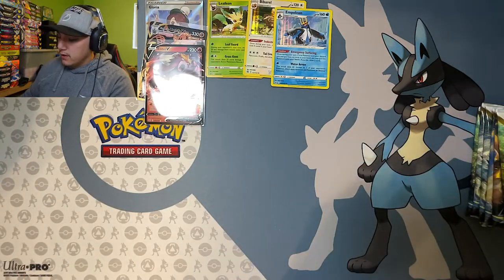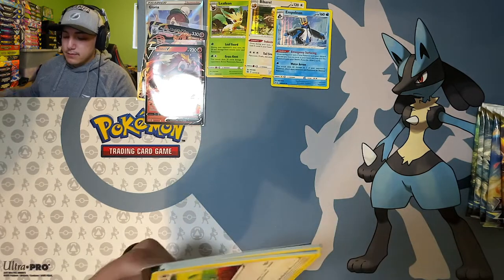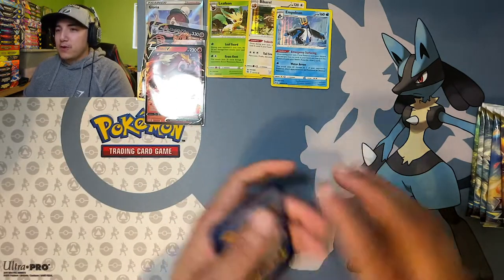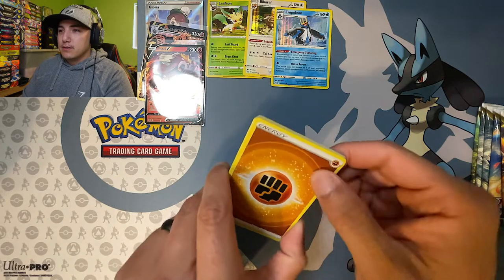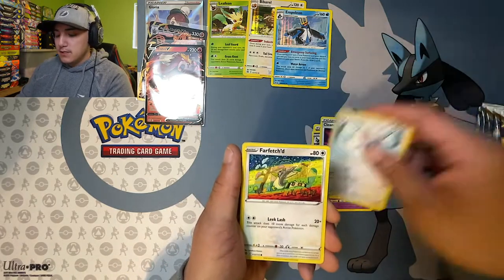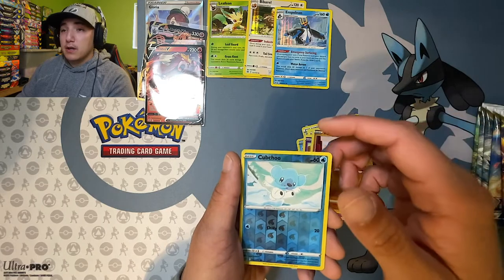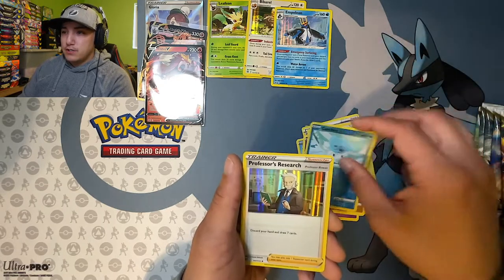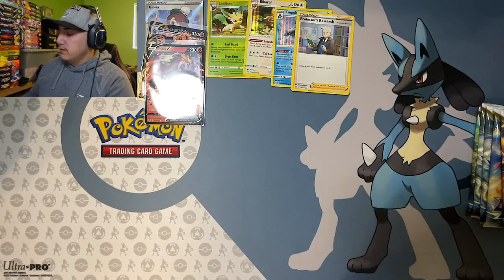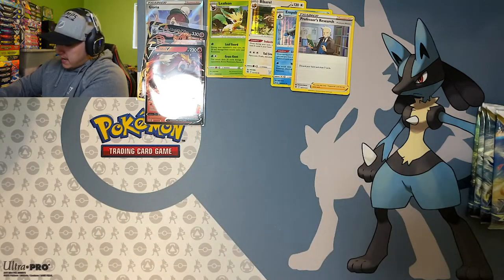Hopping straight into pack three — let's see. Nope, not today. One, two, three, four — going with electric. We got fighting energy, Dustox, Cleansing Gloves, Minccino, Farfetch'd, Dedenne, Cubchoo, Milcery, Nosepass, Cubchoo for the reverse, and a Professor's Research holographic.